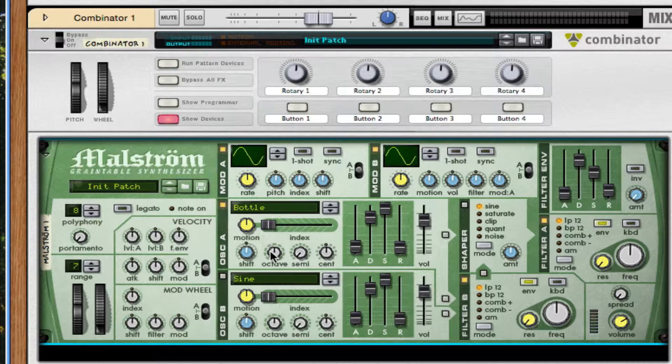For this bottle, I'm going to take it up one octave and take the motion and the index to specific spots. For the motion, take it down to negative 33 — that way it starts at a lower position but slowly builds up. For the index, I take it to the middle, which is 64.